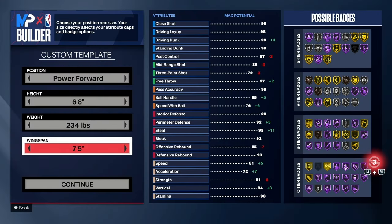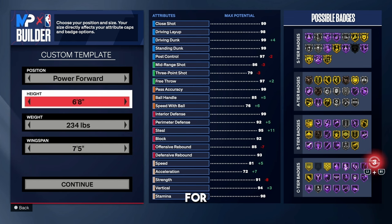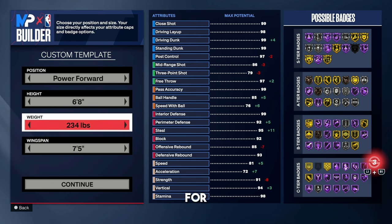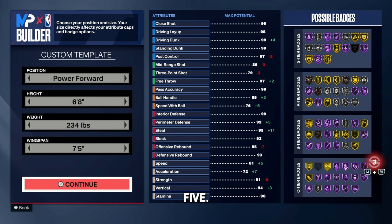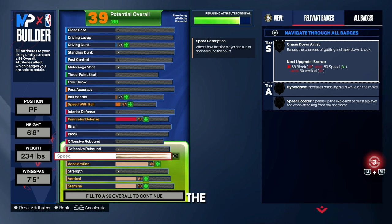For the last build, I've got to show my big men some love. I'm going to be showing you the best popper build in 2K24 as of Season 6. For the position, go power forward. For the height, go 6'8". For the weight, go 234 pounds. The wingspan, go 7'5". You've got to be fast on defense — put your speed all the way up to an 81.